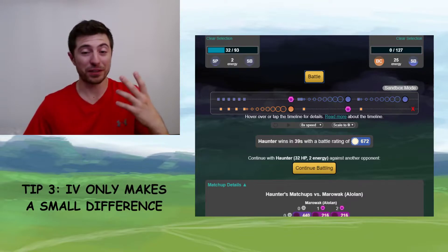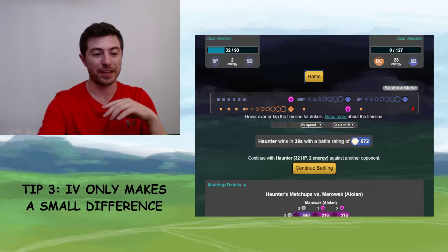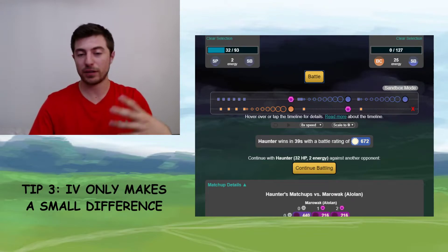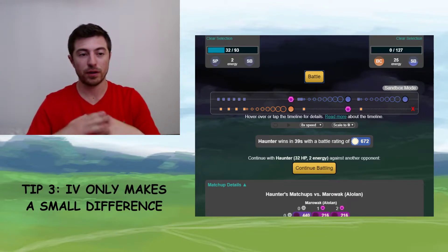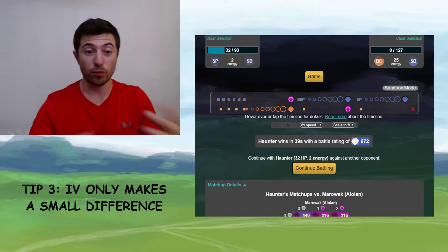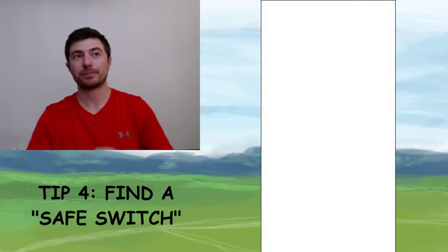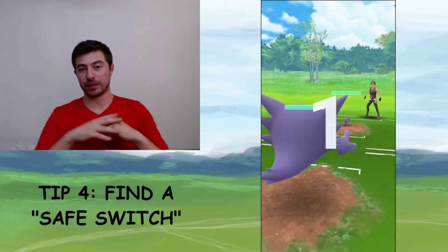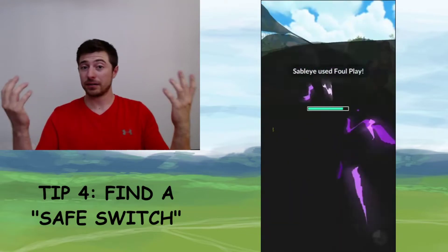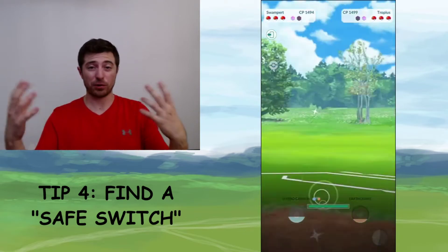Now, I've enlisted the help for the rest of these tips of a friend of mine called Wilbert — one of the best battlers in South Australia where I'm from. We've done a few dummy battles to help describe the next few tips. The first one is safe switching. Tip number four: if you lose the lead matchup like I have with this Haunter versus Sableye, you can try and switch out of that — but then whatever you switch into is locked. You can't take it out of there for a whole minute, which gives your opponent the opportunity to bring in something that hard counters what you've brought in.